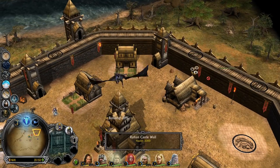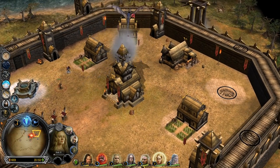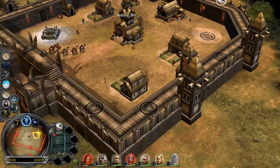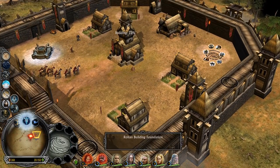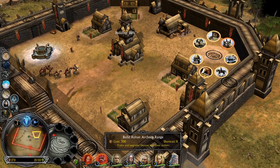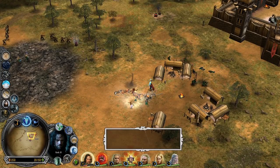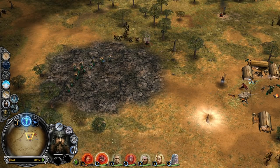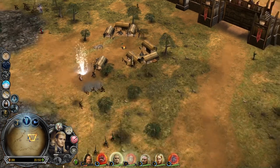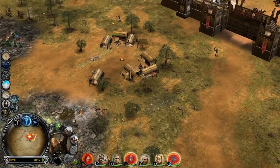Nazgûls everywhere! Where is Eomir? That should be a one-shot now. Let's build towers — it's quite annoying now to be honest. This is new: Battle Tower doesn't exist normally in Rohan base. We have level 10 Aragorn now, which means we can summon the Oathbreakers — the Army of the Dead. Gimli is very impressive. Legolas is level 6 now, has Arrow Wind, and also level 10 Monster Slayer — very nice.